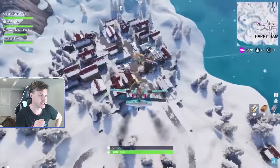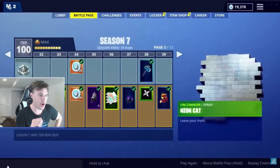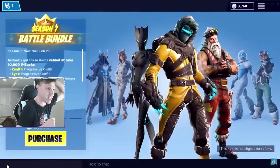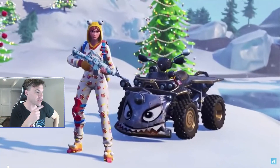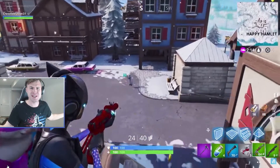It's a new season, and that needs a brand new Battle Pass. The Season 7 Battle Pass features over 100 unique cosmetics to earn as you level it up. When you first buy the Pass, you'll instantly unlock brand new progressive outfits, Zenith and Lynx. Plus, if you opt in for the Battle Bundle, you'll get Sgt. Winter. Christmas came early, boys!